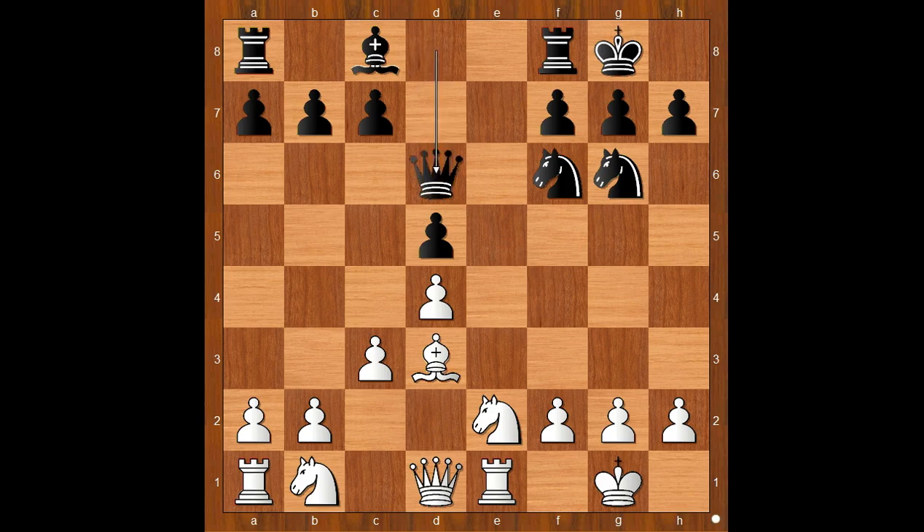Bishop takes on d6, Queen takes on d6. White to move. f3, controlling the e4 and g4 squares and preventing the knight from coming to those squares. Perhaps Knight to d2, developing a piece, would be a better move. Back to our game — f3.